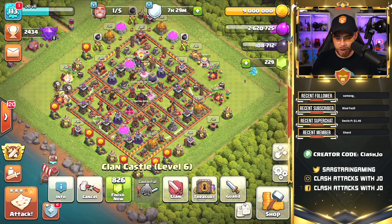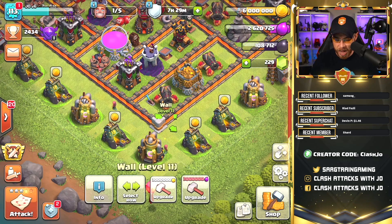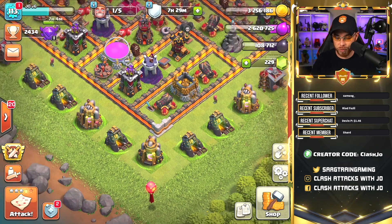What I'm going to do right now is spend some gold on a piece of wall to clear out my treasury — probably two pieces of wall — so that I can do another raid and fill my treasury back up again.